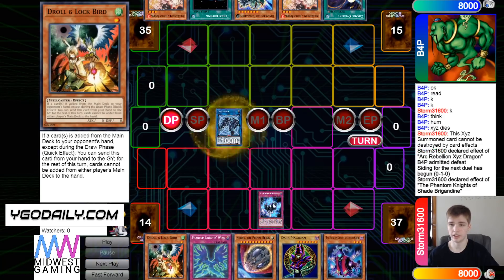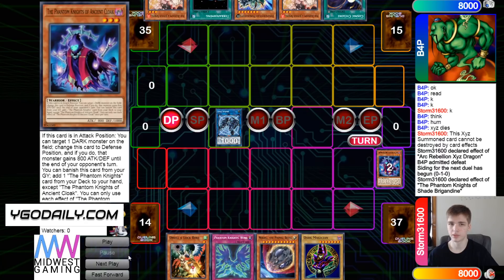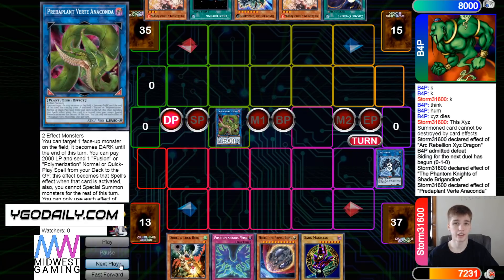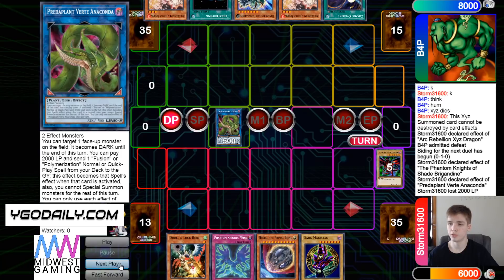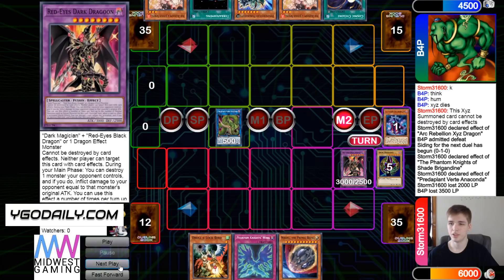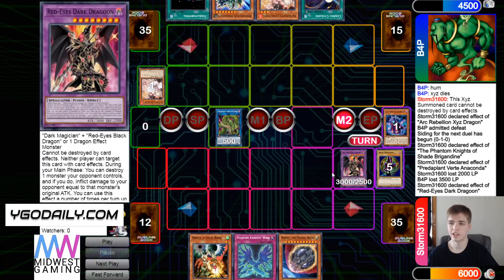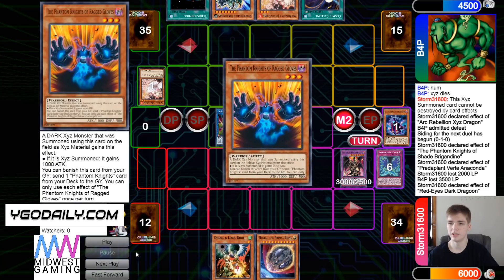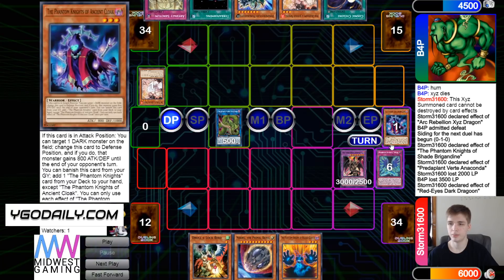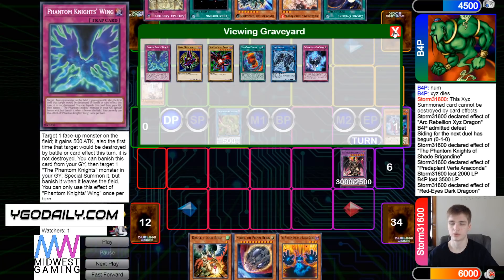PK just goes main phase, activates Shade, makes Link Spider, normal summons Cloak, goes for Anaconda. Anaconda effect, pay 2K, dump Fusion and Materials, bring out Dragoon. Battle Phase, poke for some damage. Main Phase 2, Cloak effect, chain Ash, they change to Dragoon negate, add Gloves, get rid of Wings, and pass. That was for sure a good negate — you got to keep your engine going.